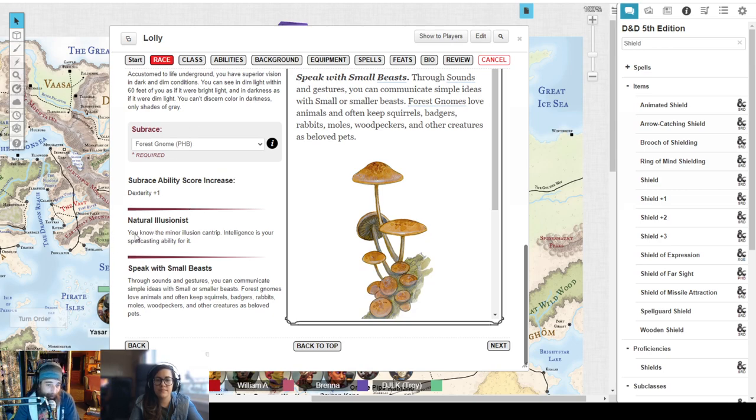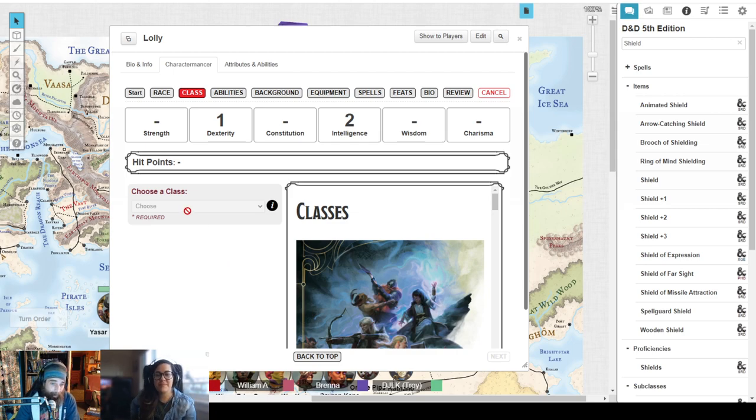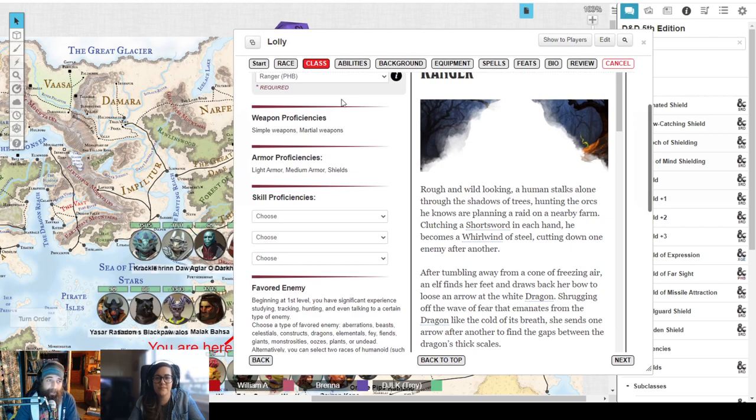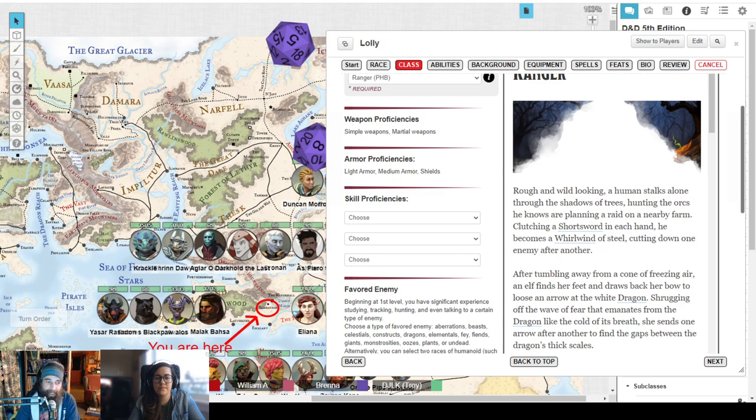Forest gnomes get plus one dexterity, minor illusion, and can speak with small beasts — everyone's favorite thing to do in this game. Clicking next, it processes the stat modifiers: plus one, plus two to Intelligence. Now it asks for class: ranger. This is where I reference Jess's sheet. For proficiencies, she's got the folk hero background which gives animal handling and survival. The three proficiencies she took for being a ranger I think are nature, perception, and stealth — and the system only shows me the ones rangers are allowed to choose from.